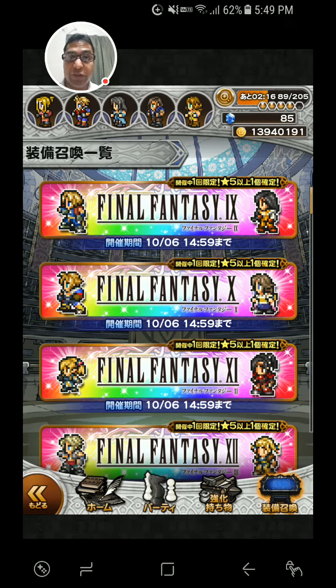My Final Fantasy 9 characters are pretty strong, so I don't really need a good draw. Hopefully I use some of my bad luck here and save my good luck for the next draws - which are 8, 7, and 5. Those are the ones I need the most, so hopefully I use all my bad luck here and save my good luck when I draw from 8, 7, and 5. Those are my weakest series.